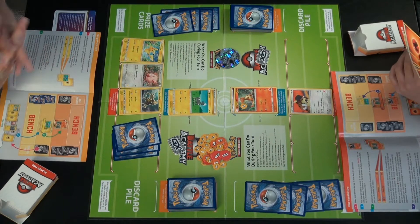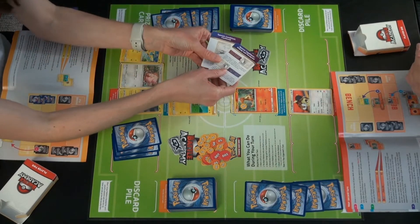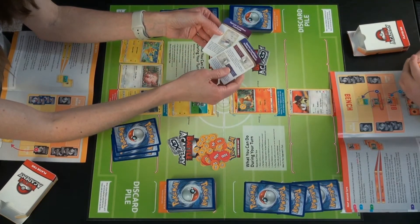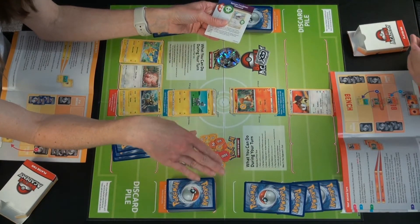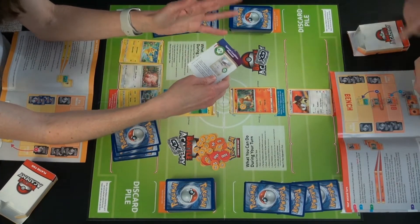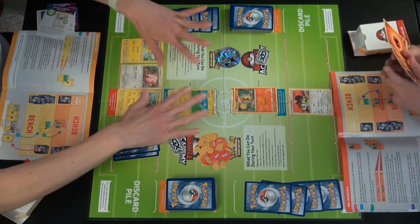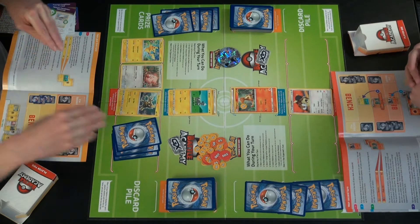There are a bunch of special conditions included in the rules: burned, poisoned, asleep, paralyzed, and confused. They aren't super tricky and don't even come up with the first two decks, so you don't have to worry about that for now. If you get a different deck and continue to play in the future it might come up, but this is a very simple easy way to play. Burned and poisoned show up mainly in dark type or fire type.